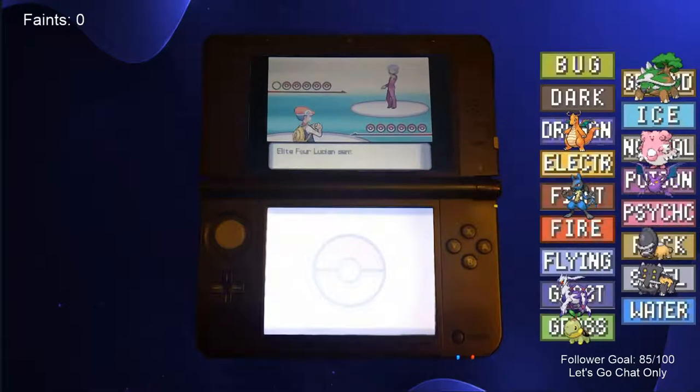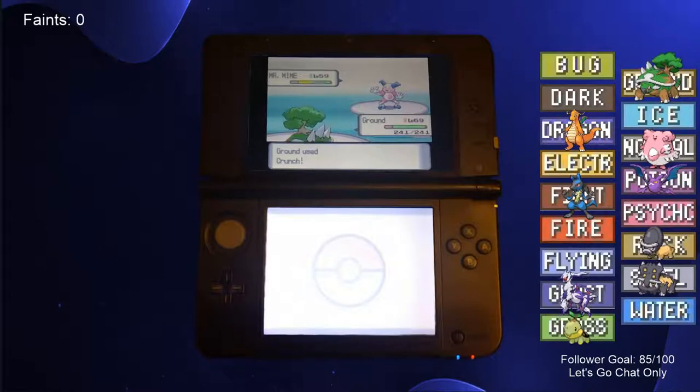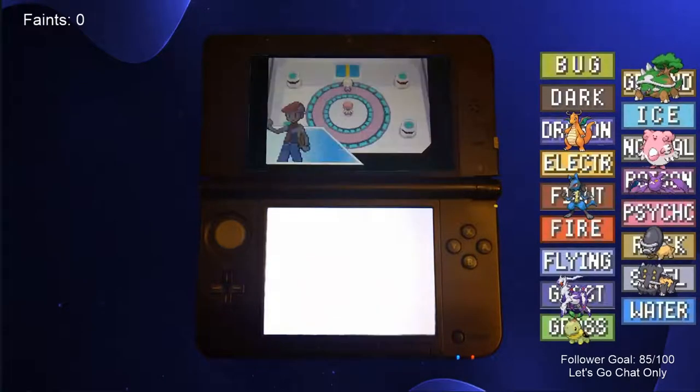Lucian was next and sent out his Mr. Mime, but since Torterra could tank its Psychic moves, we were able to safely boost our Pokemon's stats. After using Crunch on Mr. Mime, Earthquake on Medicham, and 3 more Crunches on Alakazam, Girafarig, and Bronzong, we defeated the Elite Four and prepared to battle Cynthia.